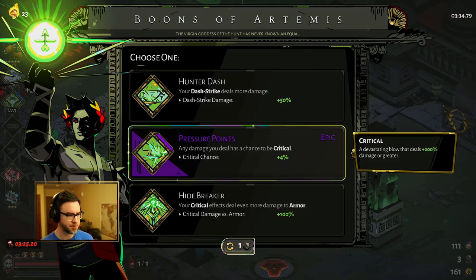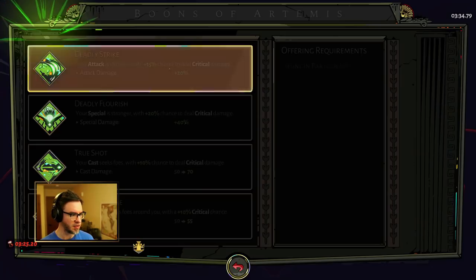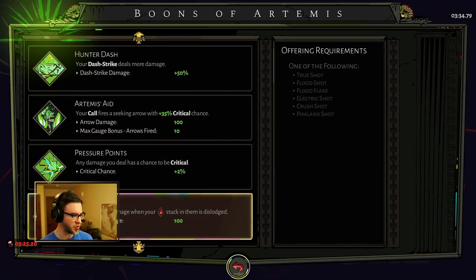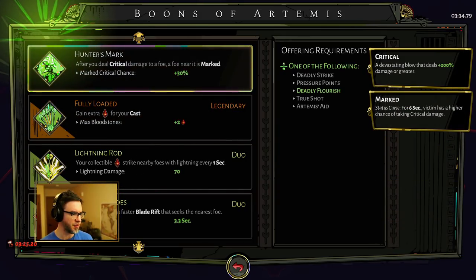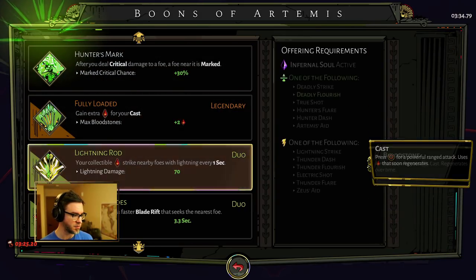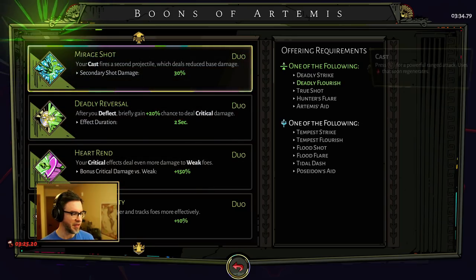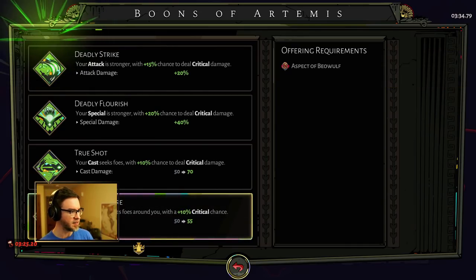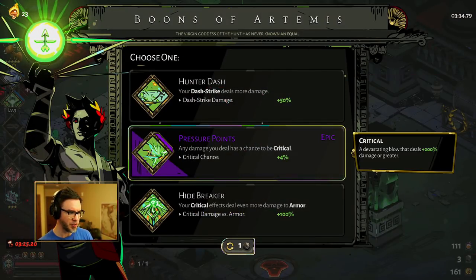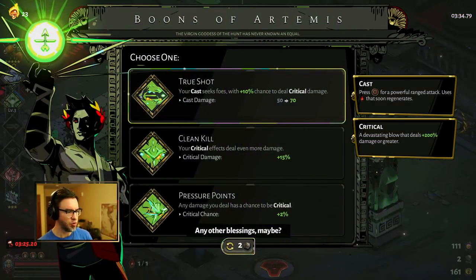Pressure Points is not super great. Really what I would prefer is Hunter's Mark — that would be awesome. We don't really have anything that we'd get a duo boon for at this point. So I would actually roll this. Pressure Points isn't bad, but 4%... we'll just roll one time. Clean Kill is fine. Zeus isn't really interesting — I want more Demeter. I want a tier two Demeter boon so that we can start looking for that legendary.